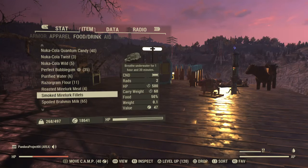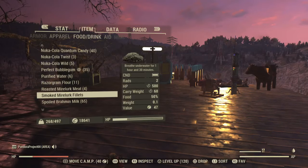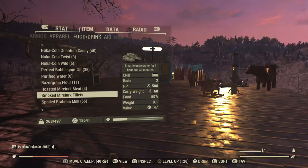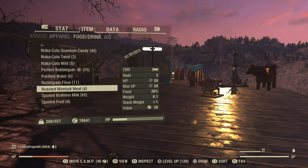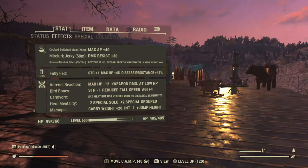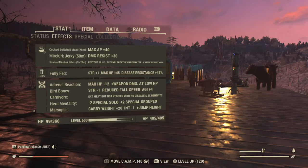Finally, the Smoked Mirelurk Fillet — I didn't actually see this one the first time around. It pops into the steamer rarely, and the Jerky and Fillet both seem to be rarer than the other items. So definitely empty out your Cooked and Roasted as you go along. When you take the Smoked Fillet, you can see it gives HP 500 and a carry weight bonus, and it lasts an hour and a half.